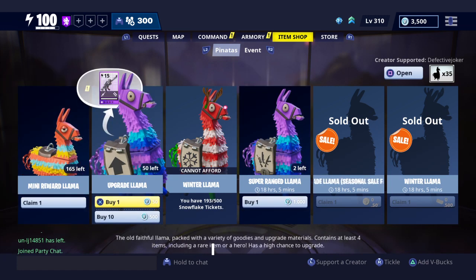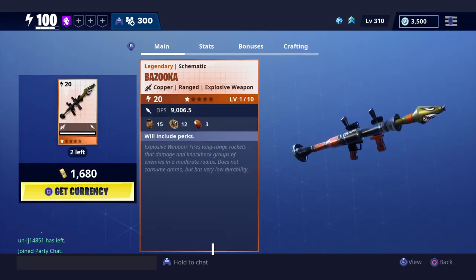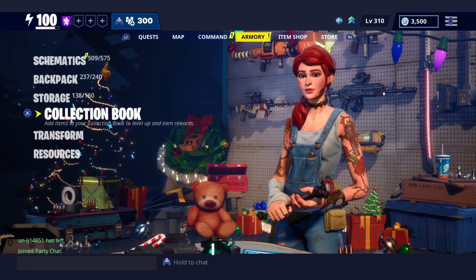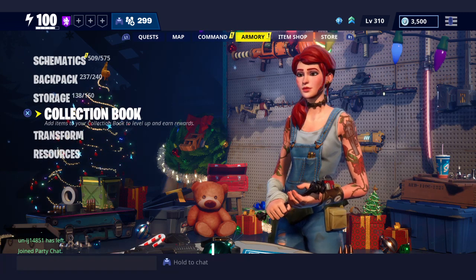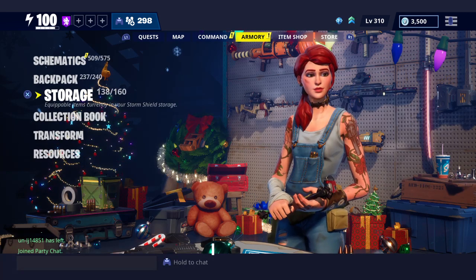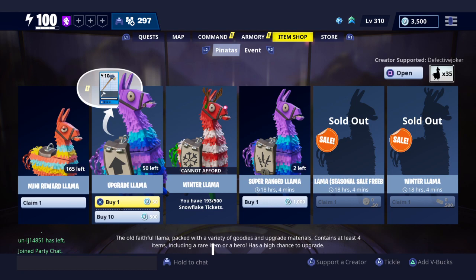But in today's video, ever since that update, we've all wanted one special RPG — and that was not the trash bazooka, but the trash cannon. In this video I'm going to show you how to get the trash cannon completely for free, without buying llamas, without buying V-Bucks, without spending any money on this game.